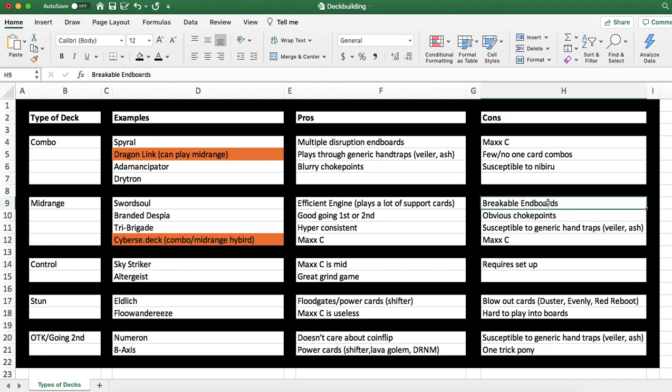Some cons of midrange decks: they end on very breakable endboards. The Despia endboard I described — Mirrorjade plus Branded in Red with Ad-Lib in hand — is very standard and very breakable. To extend further, you need to open additional fusion summon enablers like Fright Fur Car, Patchwork, Polymerization, the Branded field spell, or Branded in Red. Sword Soul usually ends on something like Grandmaster Baron plus a Blackout or Protos — not a lot of interruptions and questionable follow-up depending on how they played their turn.